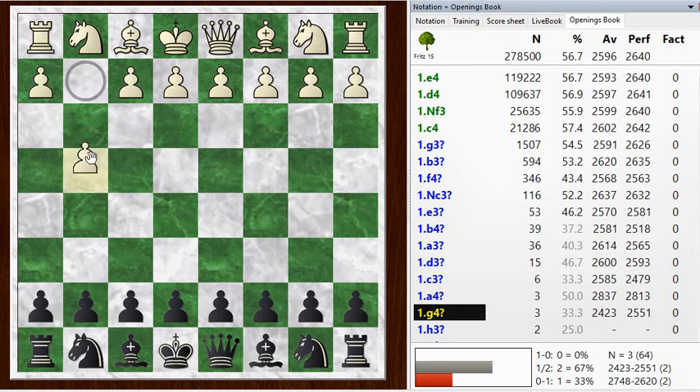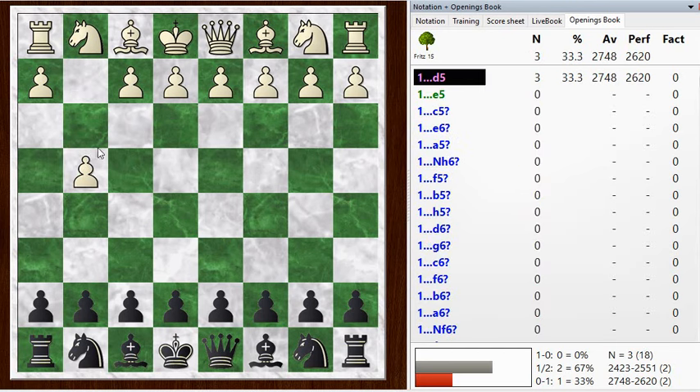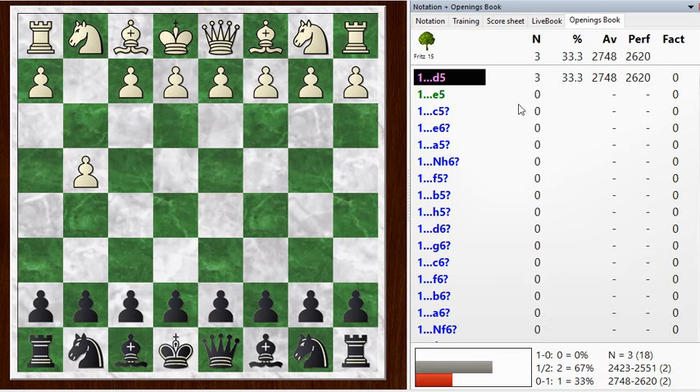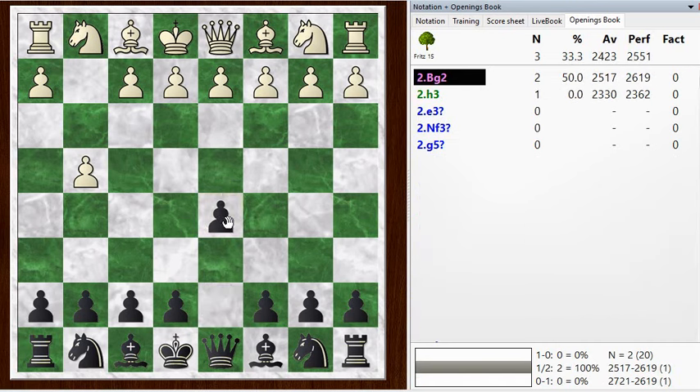My opponent started off with G4, the Grob opening — not the world's best opening. I played D5, which is a pretty natural response and the only move that has any games in this database, although E5 is also a common response. This particular database just doesn't have any games with E5 in it. Anyway, I played D5, which is okay.